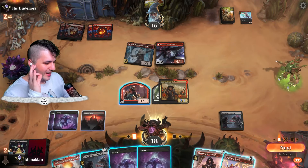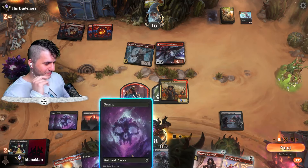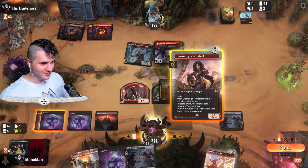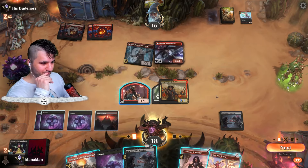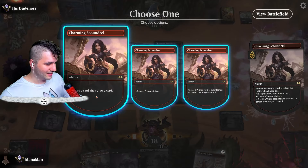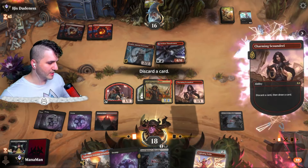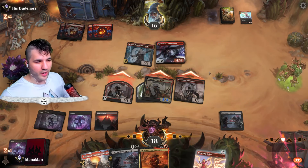We get an extra draw and we have a Lightning Strike. Do they really want to trade with me? With the Charming Scoundrel — what do we do? I think we're going to go for the Charming Scoundrel, discard a land, make a little more value because we don't benefit from it that much. We still have two mana either way. Vile Smasher, and I'm swinging in — they can't want to block because then we go for Lightning Strike, so they know that.